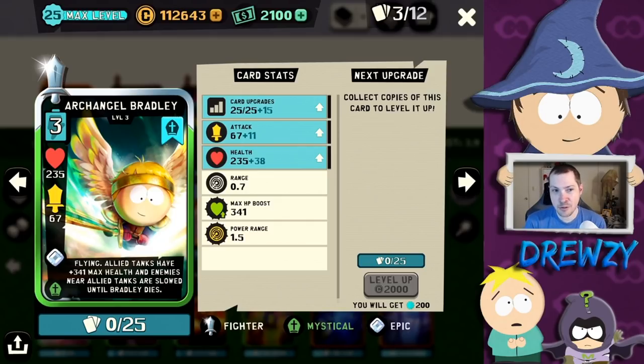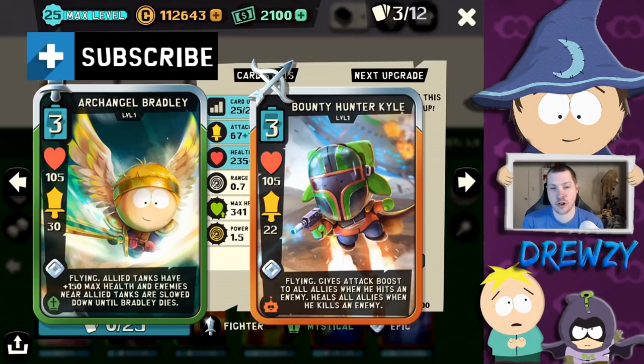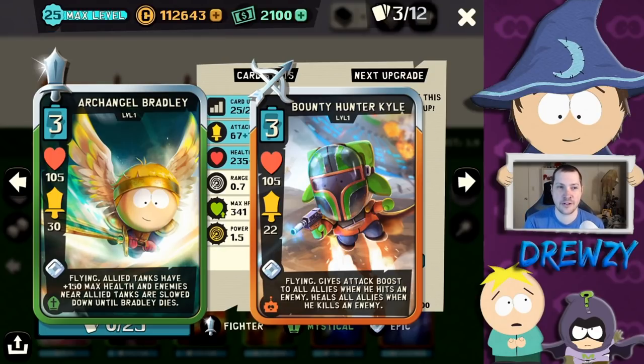Now, there are a couple things to take into consideration with Archangel Bradley. His stats are fairly balanced, fairly weak overall. Archangel Bradley is very comparable to Bounty Hunter Kyle — stat-wise, very similar in their overall stats, similar health. The main difference between Bounty Hunter Kyle and Archangel Bradley is one's a ranged card and one's a fighter card. So with Archangel Bradley, he's going to be kind of up in the fight.